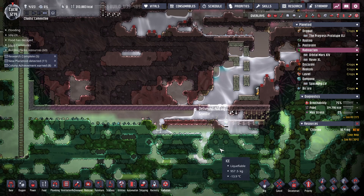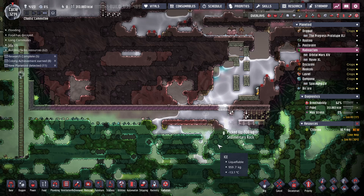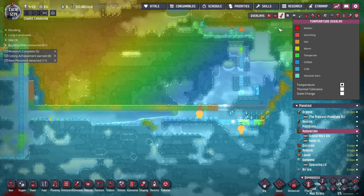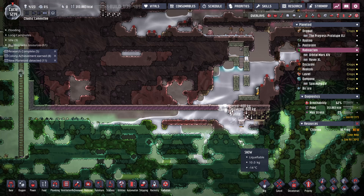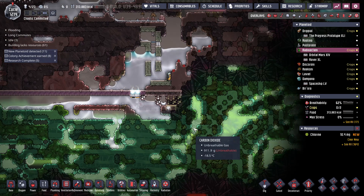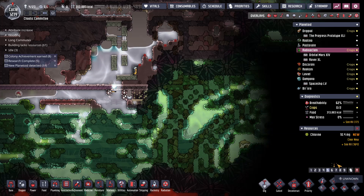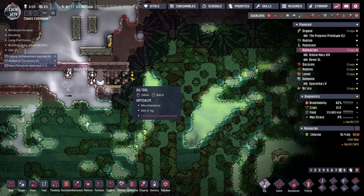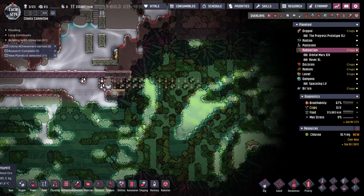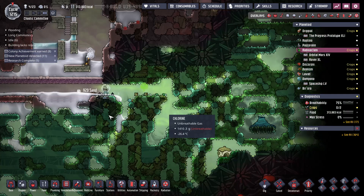It should make a bit of a mess, but I think all the salt water should freeze. In the meantime, it'll melt some of my snow and ice for me. We're making more ice. Another beehive. Is that the carbon dioxide geyser? Looks like it — 59 kilograms. And somehow my dupe got on the other side of a sandfall. But we found the carbon dioxide geyser.